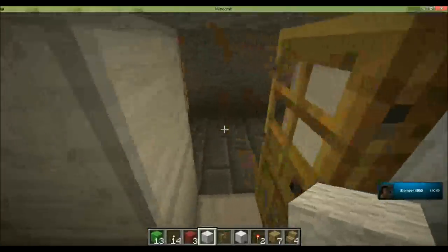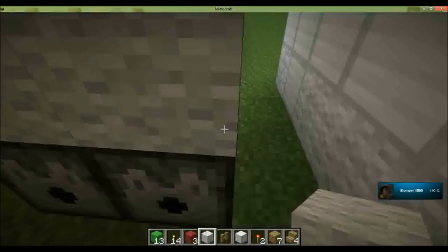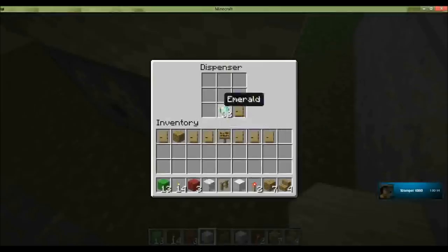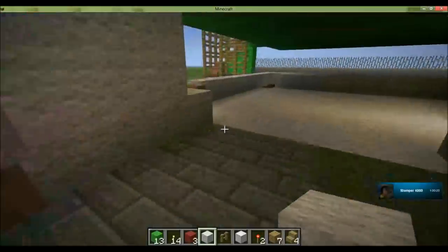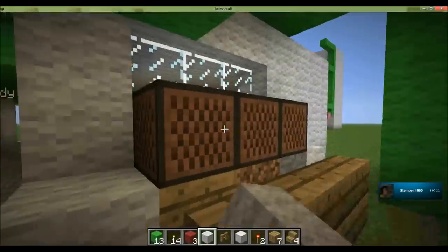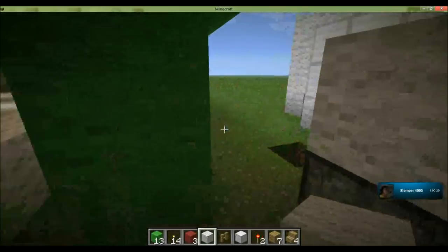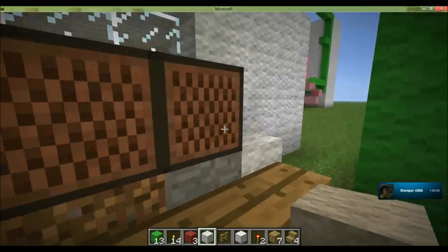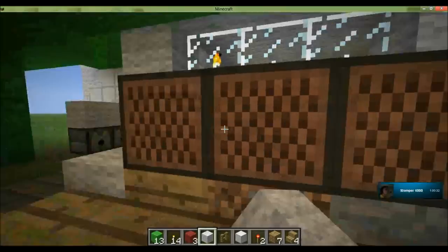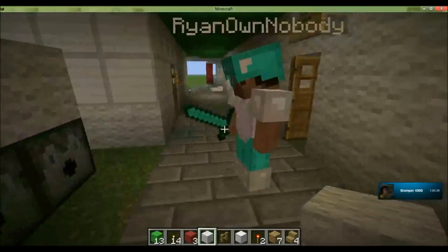Now I'm trying to exit the door, and this is a dispenser — it should be a vending machine. And this is the piano, which should be built by Ryan, Winnie, and the musical notes.